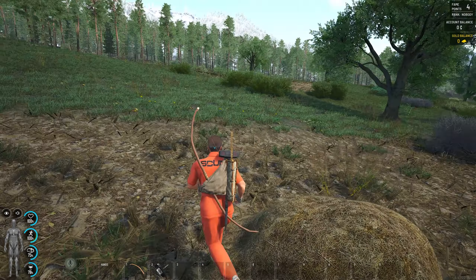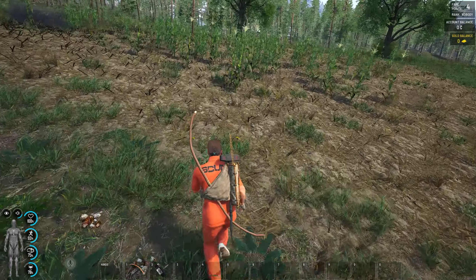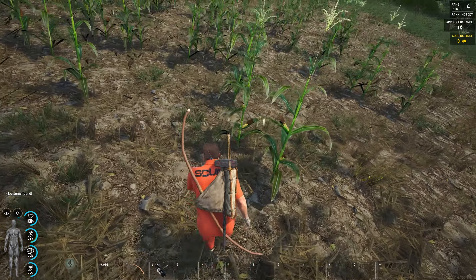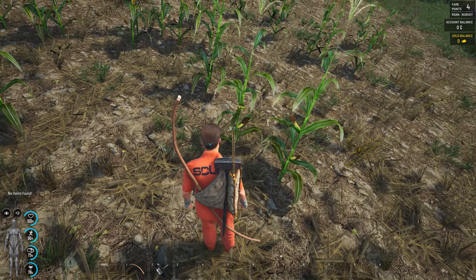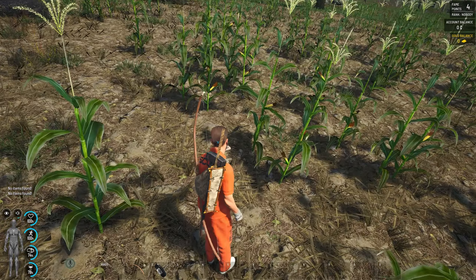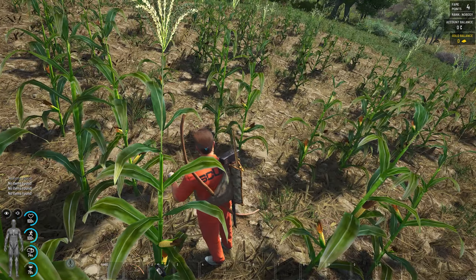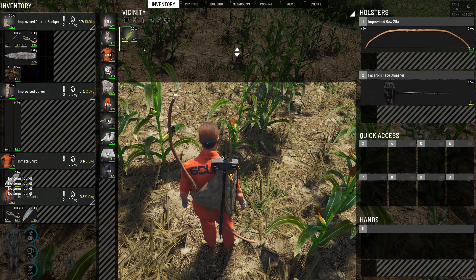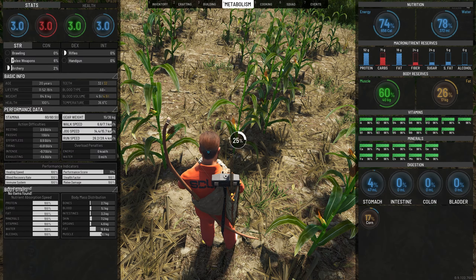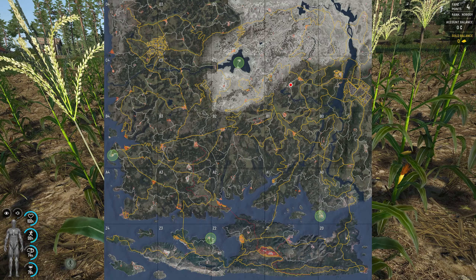In these hay bales we are getting feathers, which is very good. In lesson two I showed you how to use the Scum map to find corn fields so you can feed yourself fairly comfortably. The whole concept of Scum is to teach you patience. We want our energy below 50 percent to maximize our dexterity gain.